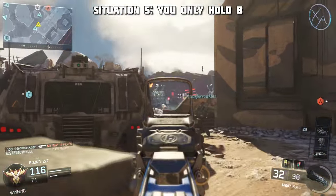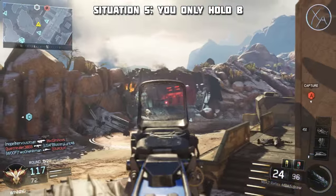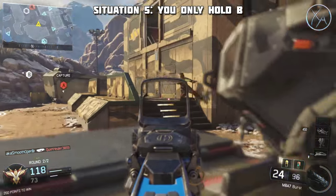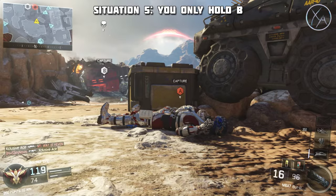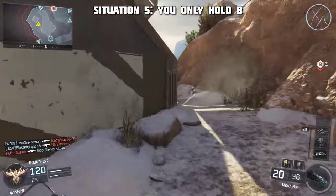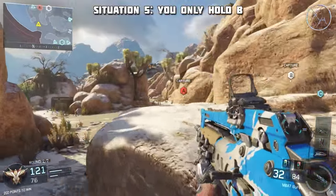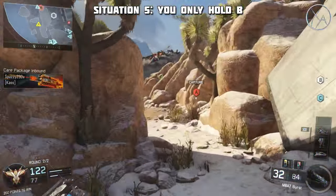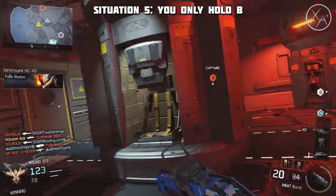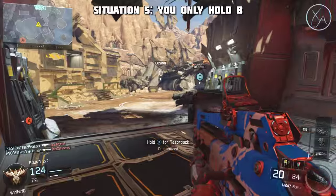A lot of people completely ignore B and focus too much on A and C, allowing the enemy an easy B capture and then an easy home flag capture too — putting you in a terrible situation. When teammates triple cap, just rotate back to B and defend it until things settle and the enemy takes one of the home flags. The final scenario is when your team only holds the B flag. Just focus on B — home flags naturally balance out because teammates will spawn next to them and capture them. Don't lose B and everything else will work itself out.